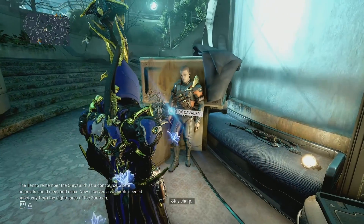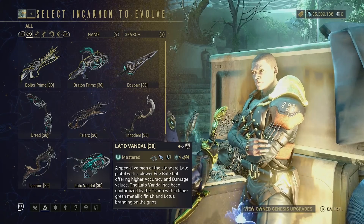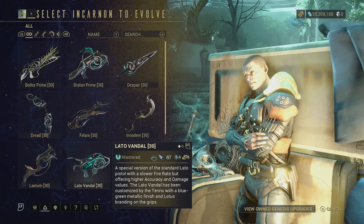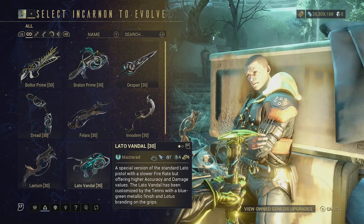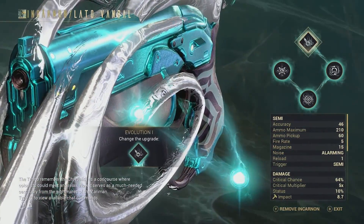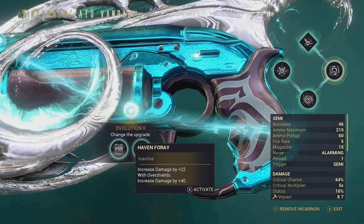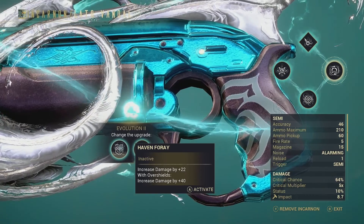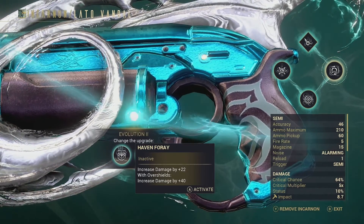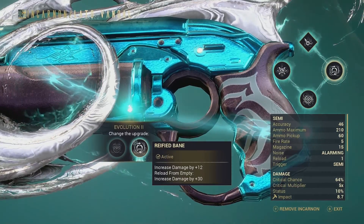At Cavalero you can choose some choices for the Incarnon form. The Lato Vandal has 4 forma on it. What really sucks is if you're a founder you might have the Prime, but normal players can only use the Vandal or standard variant. For the choices: the first one you unlock by playing a solo mission; the second you get by getting 100 kills with the Incarnon form. That choice is Haven Foray — increased damage by 22, and with overshields increased damage by 40. This is very good with Hildren, Harrow's overshields, or other frames that allow overshields. I chose Refired Bane — increased damage by 12, and reload from empty increased damage by 30.